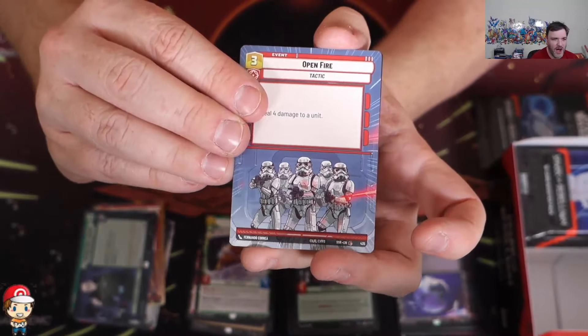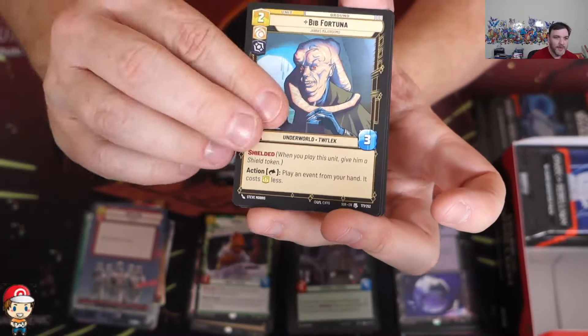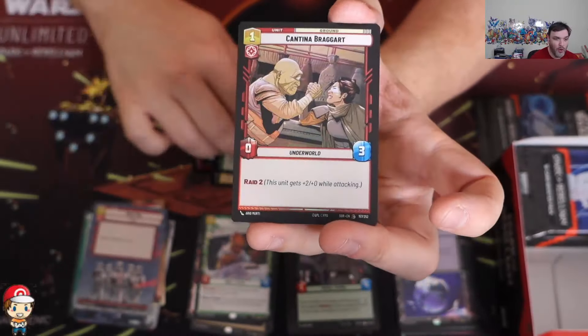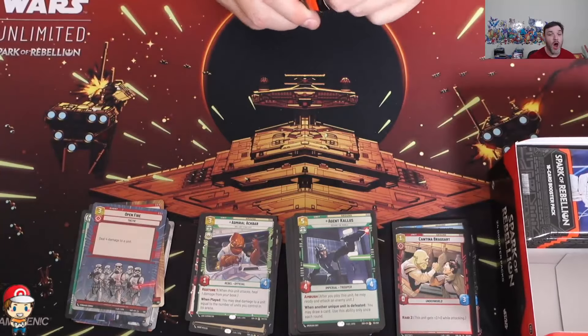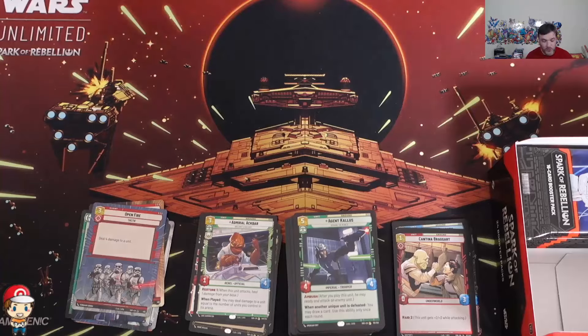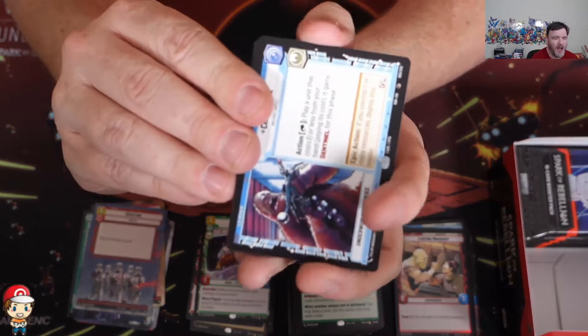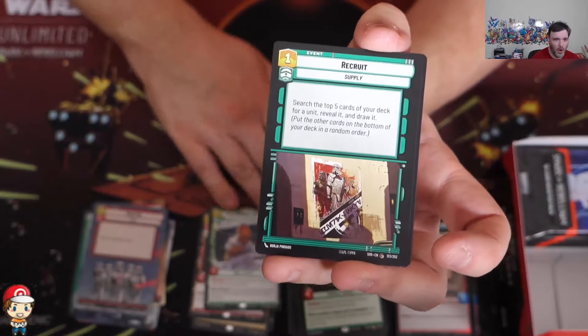Open Fire hyperspace - they do look very cool, the hyperspace cards. And a foil Cantina Braggart. As just a random Star Wars recommendation for you all: Star Wars Pinball on the Switch. Maybe it's available elsewhere but I played it on the Switch - Star Wars Pinball on the Switch is awesome.